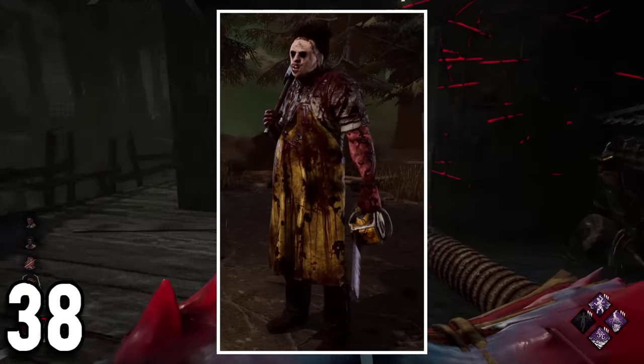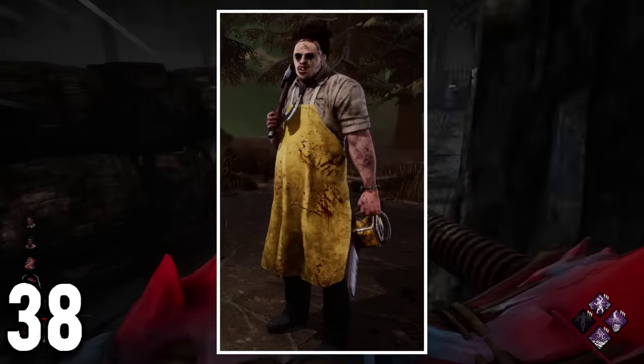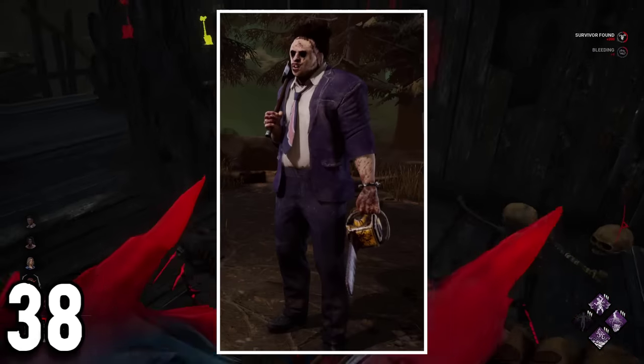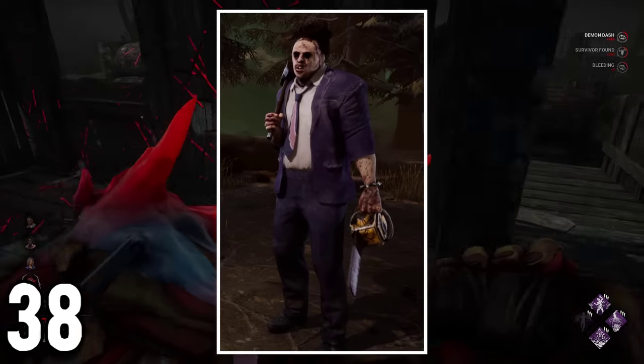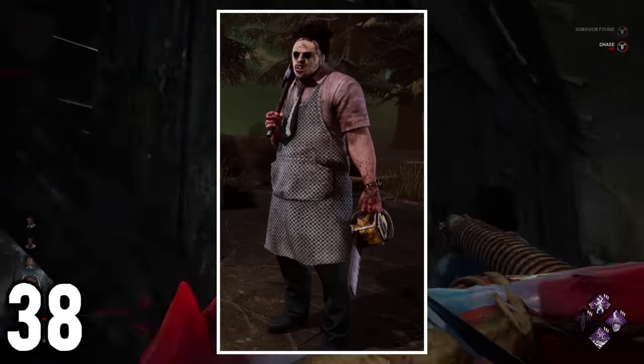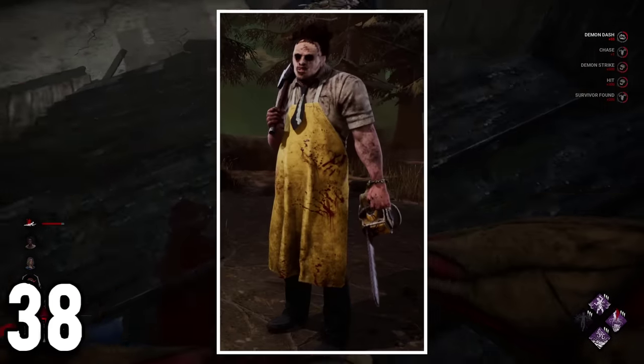The base model of the Pretty Woman skin and the rest of Bubba's outfits is different, which is very noticeable when you compare the build of both of them side by side, and by the different positioning of the weapon in Bubba's shoulder. Also, if you change the outfits, you will notice how their animation cycle resets.